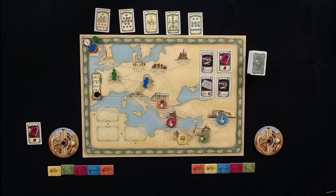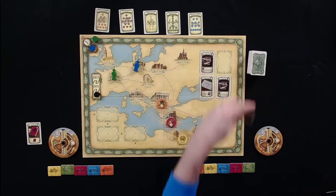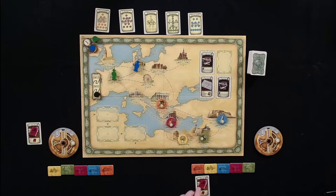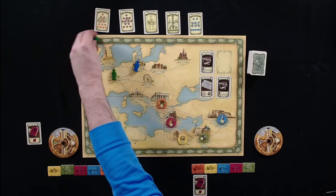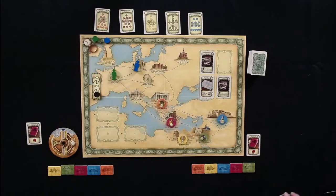Now it's Tom's turn. Berlin is two away, Moscow is also two away, Paris is one away. Moscow always feels like a dead end and it's tough to go up there. Tom decides he doesn't want Melissa getting a second purple, so he spends two movement and one research point — three weeks total — to pick up the Berlin purple card.